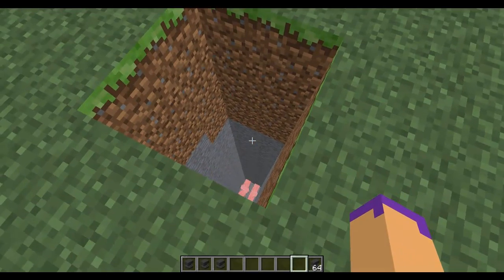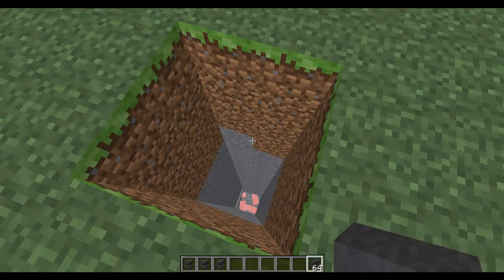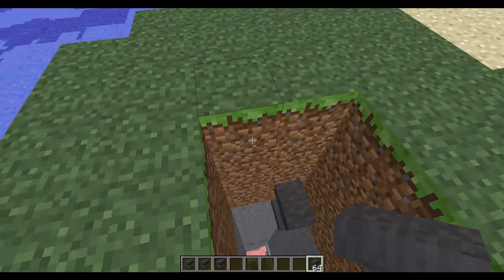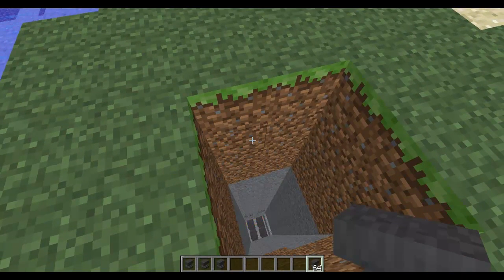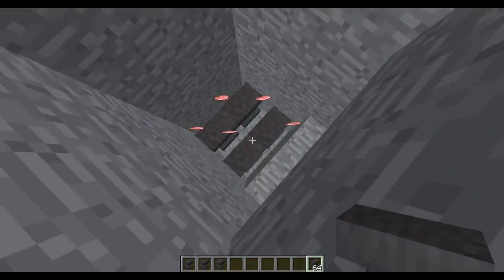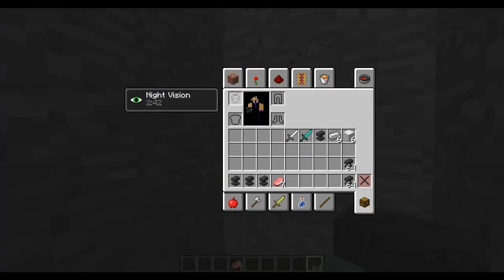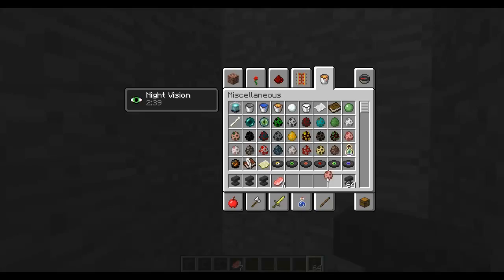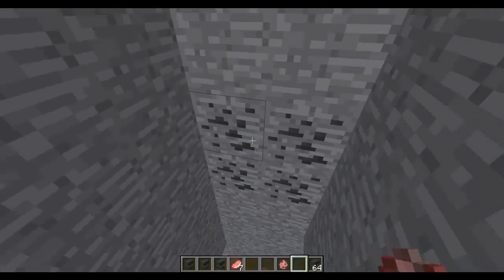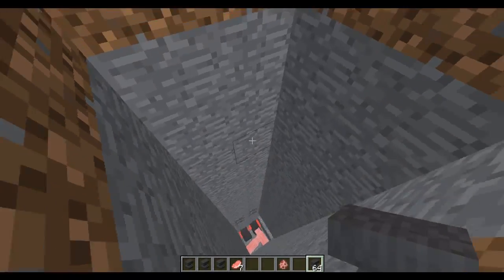Now another good thing about anvils — map makers will get a kick out of this. They fall and they deal damage. I killed a pig from this height. Now I can probably kill a pig from a lower height — I just did that to save time, make life easier. I'll just show you it works on different heights. They will get damaged all the time. So instead of going to the top, let's put it here. Still kills the pig.